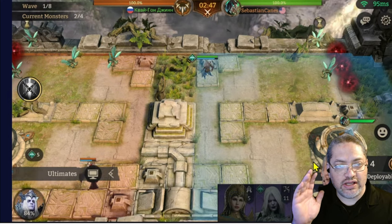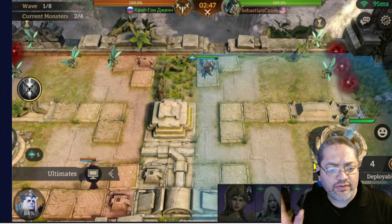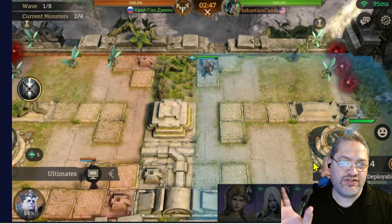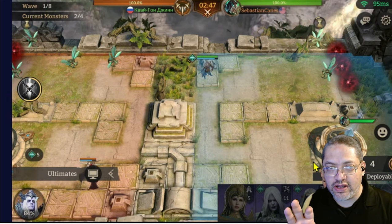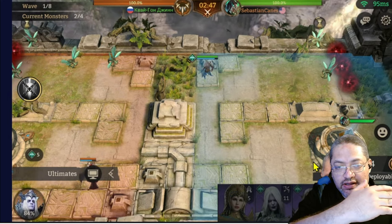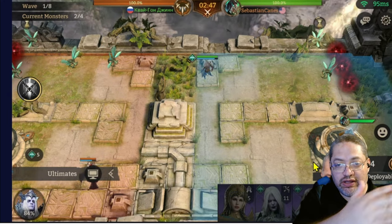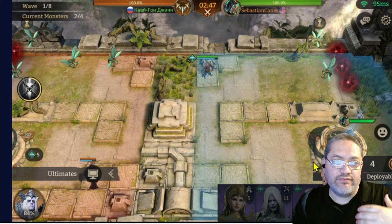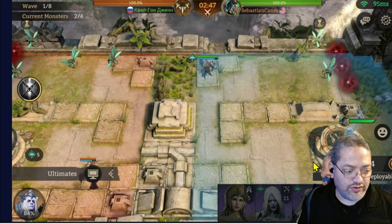If it's green, that's the best connection. Somebody told me theirs was yellow going to red, which made the game mode complicated — he thought he'd placed a unit down but what he was seeing wasn't being applied. He thought a demon soldier should have been down but it got past him. So make sure you have a very good connection if you're going to do this.